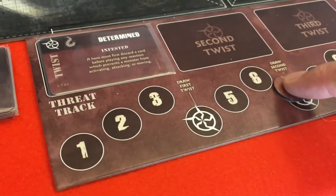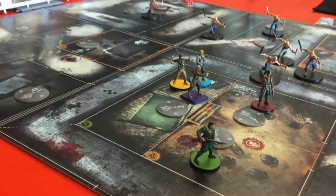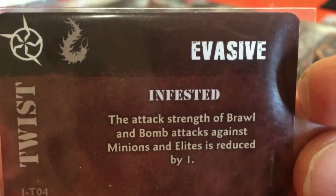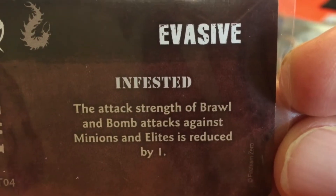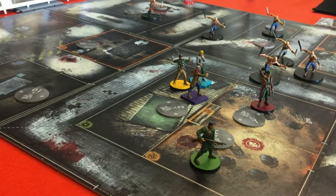Let's go to the monster phase. First thing, move the threat track one space forward, which means we are going to draw a threat card. And we have Evasive - the attack strength of brawl and bomb attacks against minions is reduced by one. What that basically means is that if we're going to roll three dice against a creature with a bomb or brawl, we now only roll two. Likewise, if we were going to roll four, we're only going to roll three. That is not great.